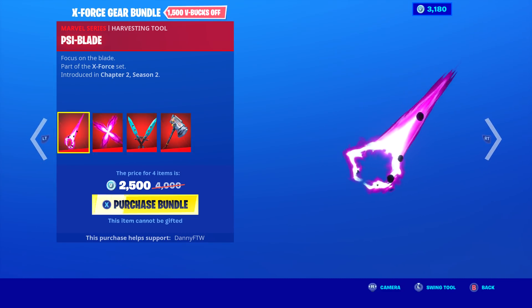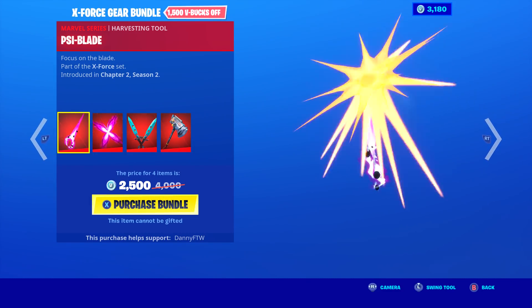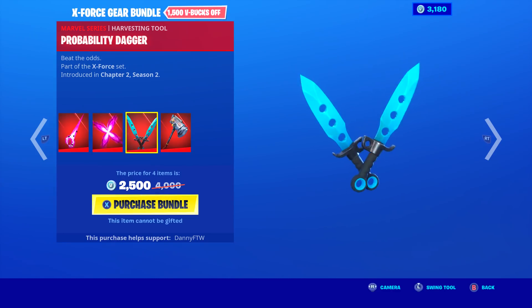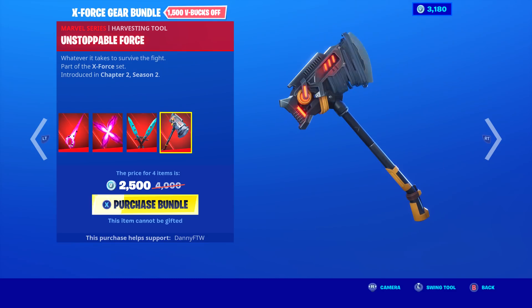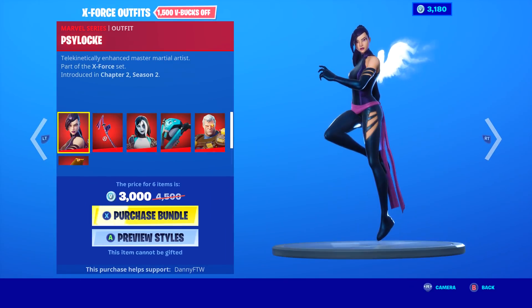We've never seen a pickaxe like this before, so I'm excited to see what this looks like. We have two bundles on the shop right now. The first bundle is the pickaxes and the glider — three pickaxes and a glider. I'm going to buy the pickaxe because that looks really interesting; I want to see what it looks like in game.